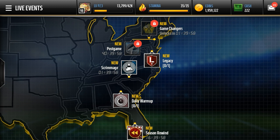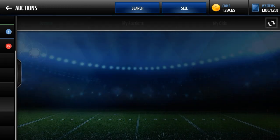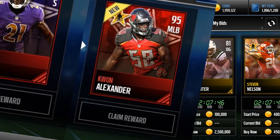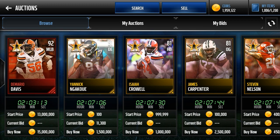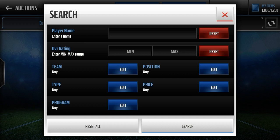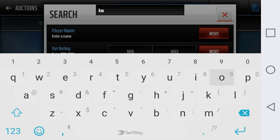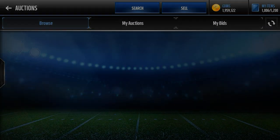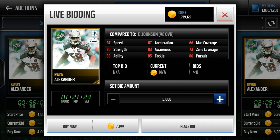The Devontae Adams has 93 Speed, 97 Acceleration, 94 Jumping, 95 Agility, and 91 Catching — a pretty solid card, but I don't really need a new wide receiver so I probably won't get this one. The Quan Alexander is a very nice looking card: 90 Speed, 91 Acceleration, 91 Awareness, 88 Agility, 94 Tackle, and 95 Pursuit. I've loved Quan Alexander ever since he got a card early in the season — it was a really good budget beast, around an 82 overall. He had great stats for that time and his stats are just as good on this new card.